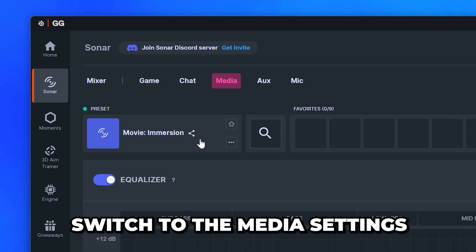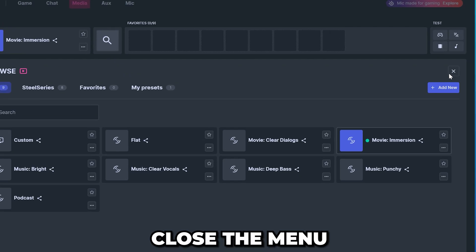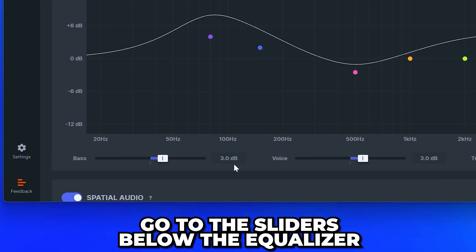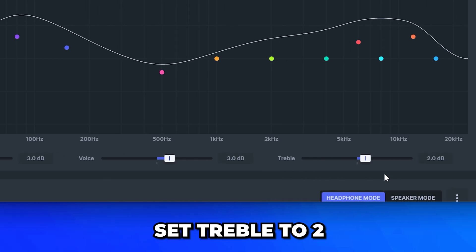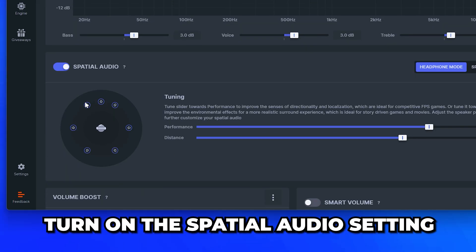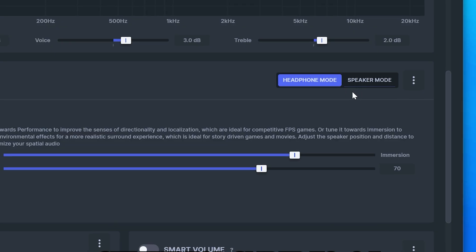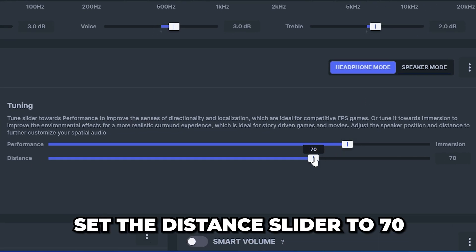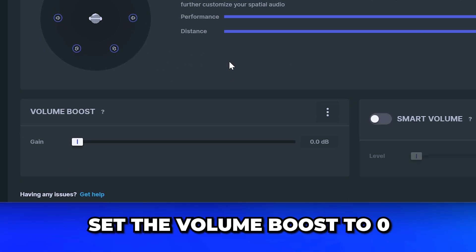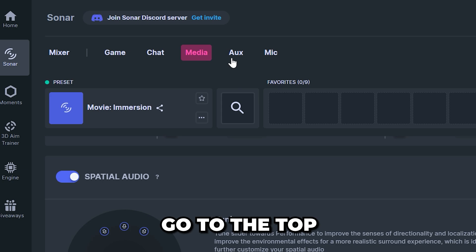Open the preset menu, select the Movie Immersion preset, then close the menu. Go to the sliders below the equalizer, then set Bass to 3, Voice to 3, and Treble to 2. Scroll down and turn on the Spatial Audio setting. Choose if you're using headphones or speakers, then set the top slider to -2.5 and the Distance slider to 70. Go down and set Volume Boost to 0 and turn off Smart Volume.